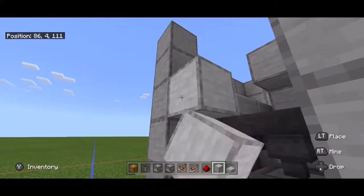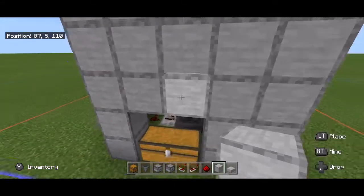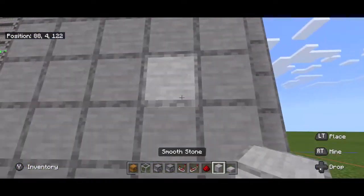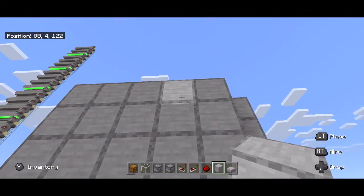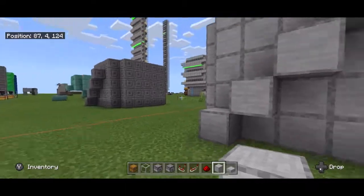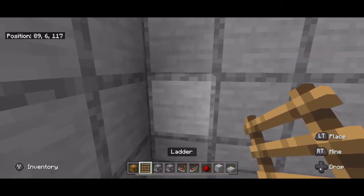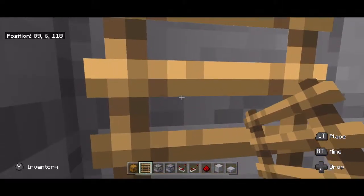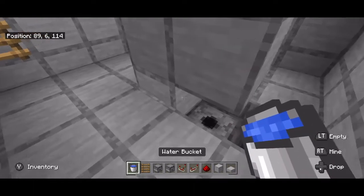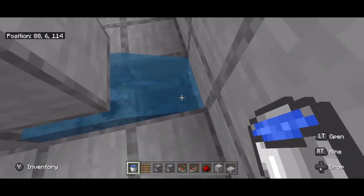Above the chest, leave a gap so that you can open it. I like to cover this gap with glass so it's enclosed and you can still open your chest. Now come back here and make a set of stairs leading down diagonally across the face. You can make those actual stairs — I just leave them as blocks. On the inside, place two ladders so you're able to get out. Then place your water source here; it should be flowing down into that hopper.